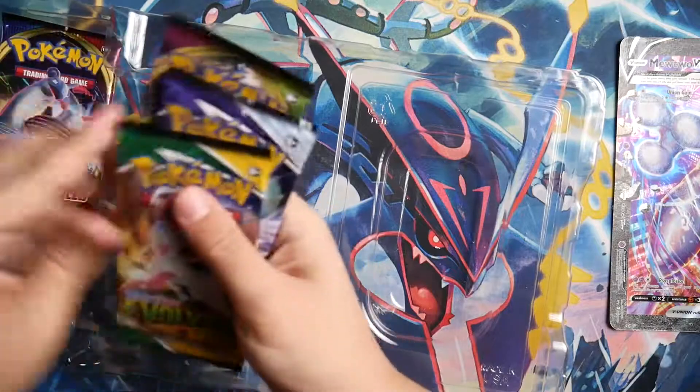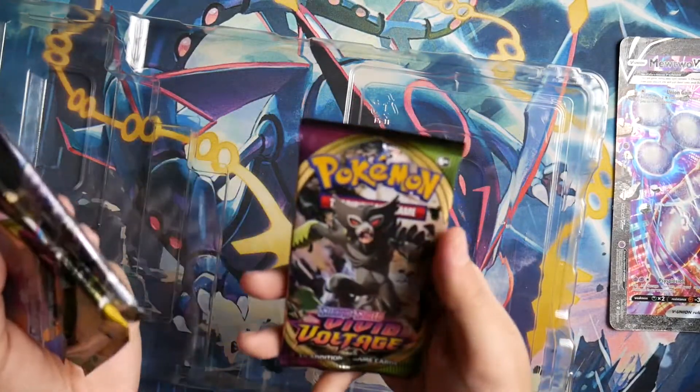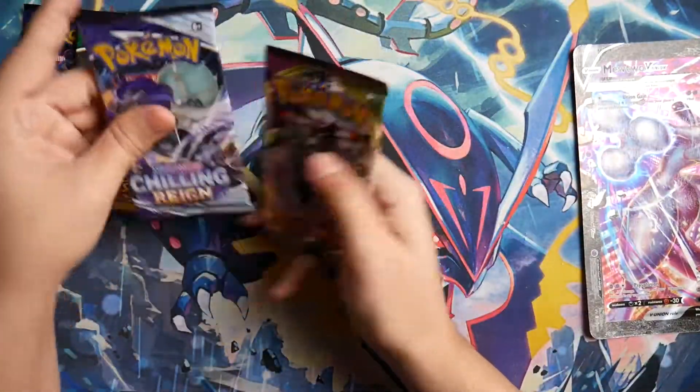Let's get the packs out. Looks like we get four packs: Base Sword and Shield, Evolving Skies, Chilling Reign, and Vivid Voltage. Three of the most recent sets and arguably the three best Sword and Shield sets.